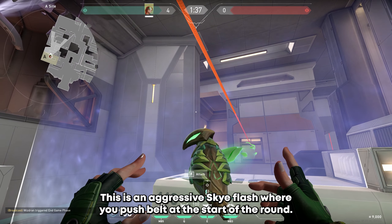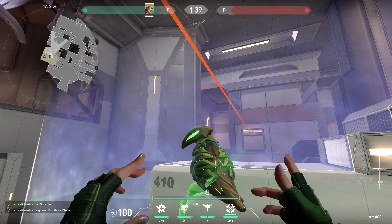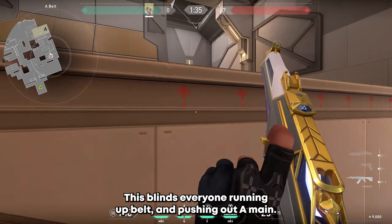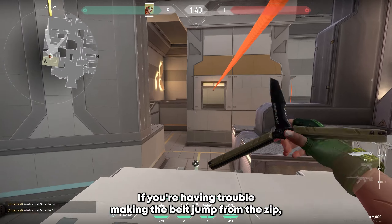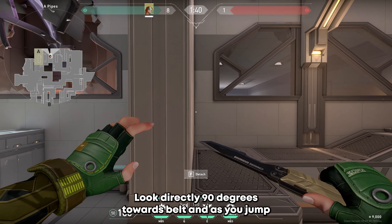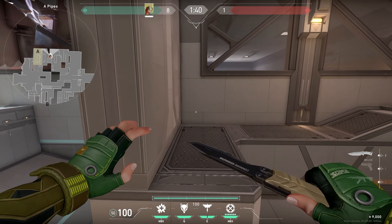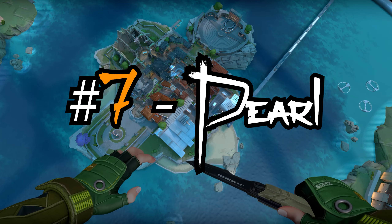Flash number 6: Icebox, A-side. This is an aggressive Sky flash where you push Bell at the start of the round. Right when the gate falls, throw your flash around here, grab the zip line, and zip to Bell, popping the flash as you land. This blinds everyone running up Bell and pushing out Amy. If you're having trouble making the Bell jump from the zip, try this: look directly 90 degrees towards Bell, and as you jump, hold W and only W, then press space and your crouch key. This makes the jump a lot more consistent.